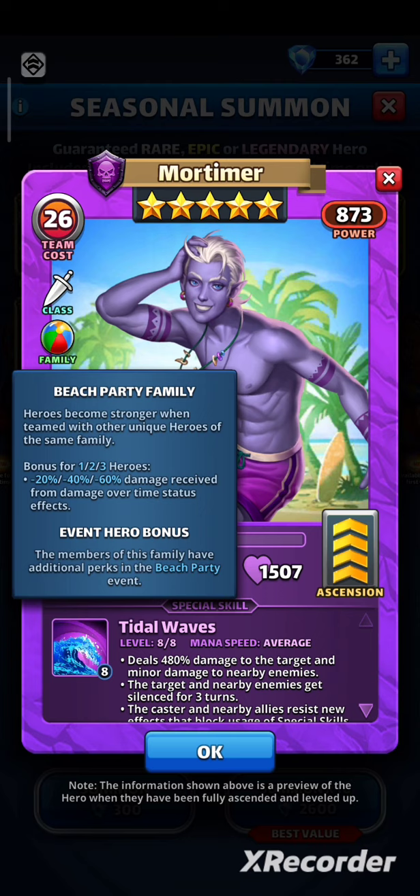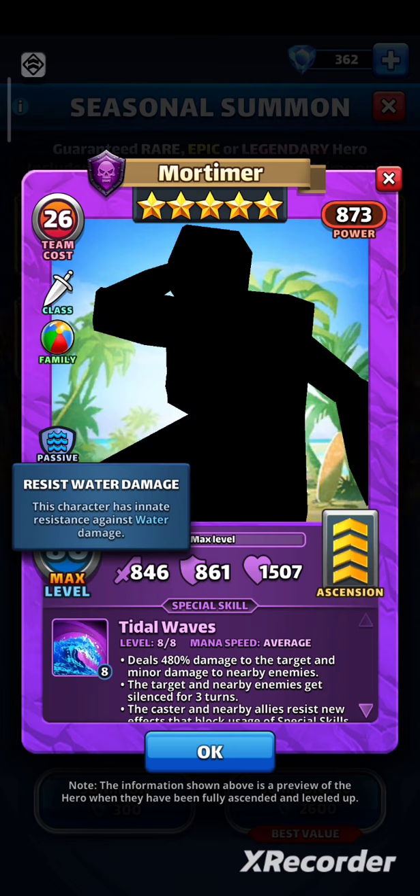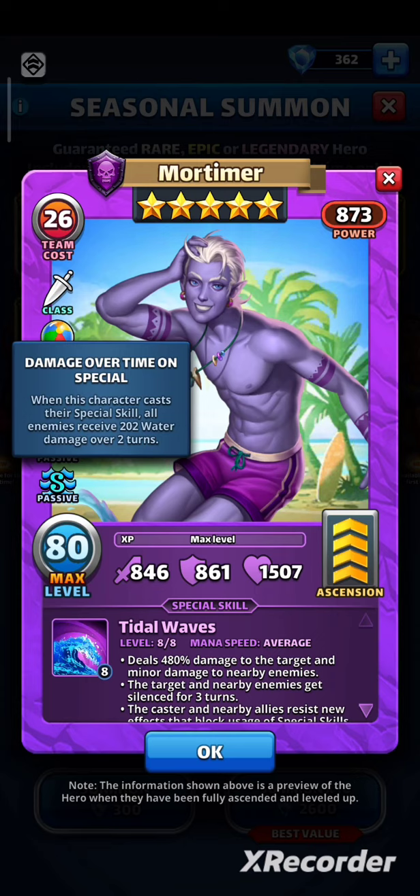Maybe DoT damage is not very popular at the top level of competition, but this might be helpful in some fights. He also has 2 passives. This character has innate resistance against water damage — water damage is kinda niche, and I would rather see a different passive since the family bonus already reduces DoT damage, but it is what it is. When this character casts their special skill, all enemies receive 202 water damage over 2 turns. This one is good — 202 over 2 turns is okay, and it scales with attack stat and troops. Rogue is the most offensive class in the game with 8 attack nodes on the talent tree, so you can reach over 150 per turn. This is a passive, so it bypasses taunt and triggers even on mindless attack.